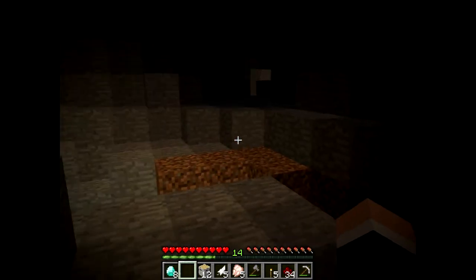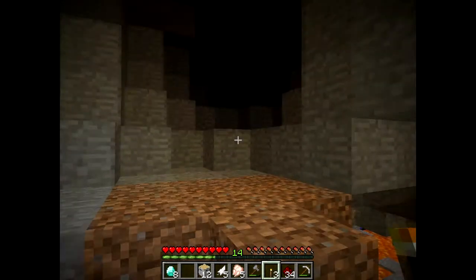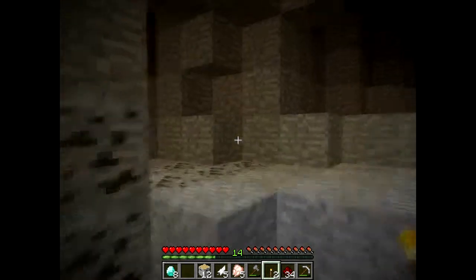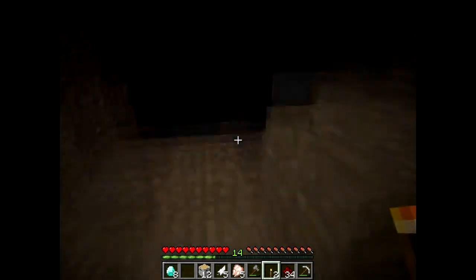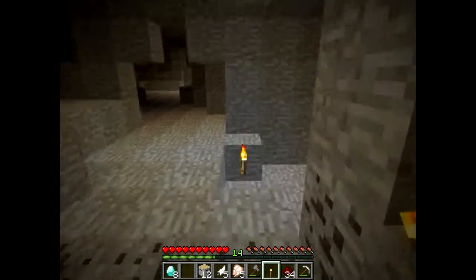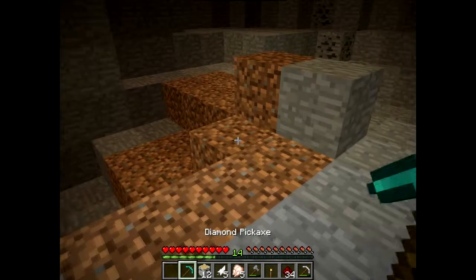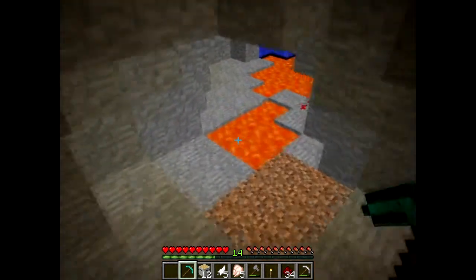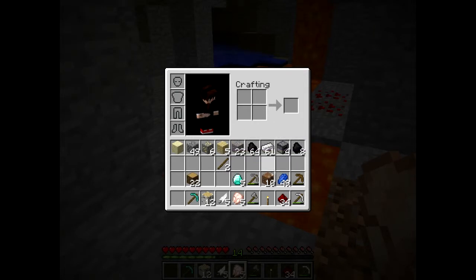Hey, what's going on dudes, it is Drew from 619 WW Superstar here with another video. Today we are finishing up our exploration in the caves and we are going to end it with getting some obsidian so that we can make an enchantment table and a portal later. In order to do that we must make a diamond pickaxe — there we go, diamond pickaxe in episode 3, hashtag ballin.